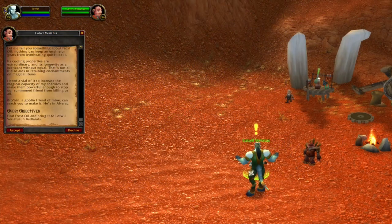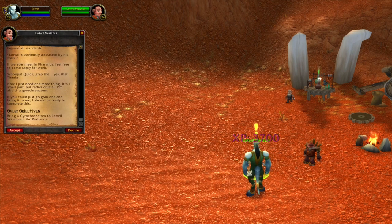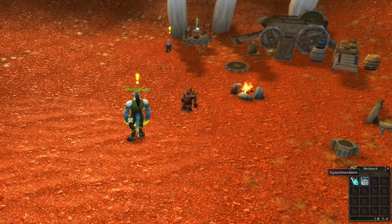In Badlands you should bring one frost oil. Handing in this will grant you a decent amount of experience. There is also going to be a follow-up and this item is crafted by engineers.